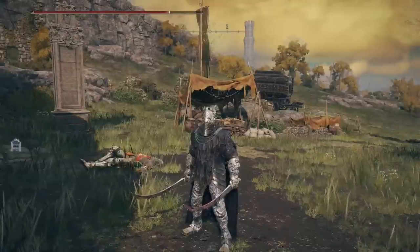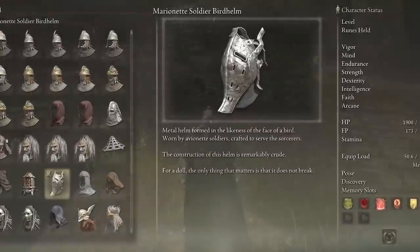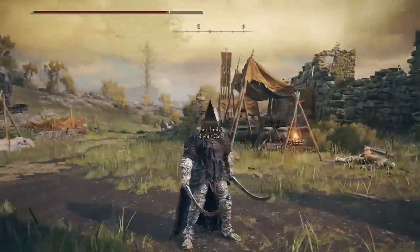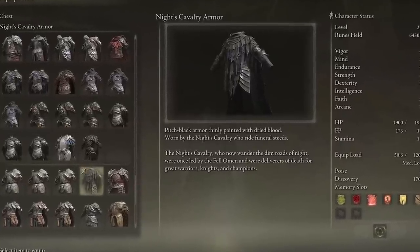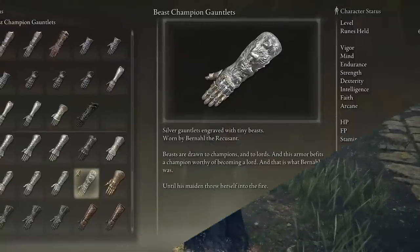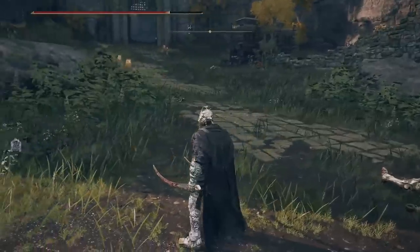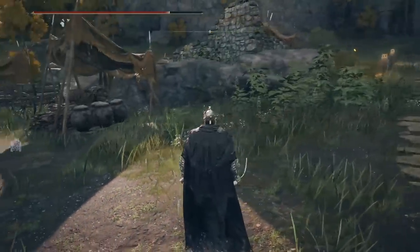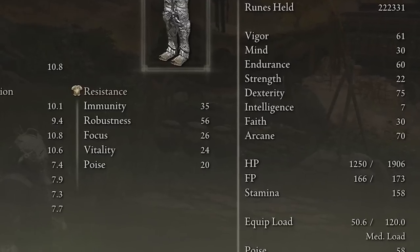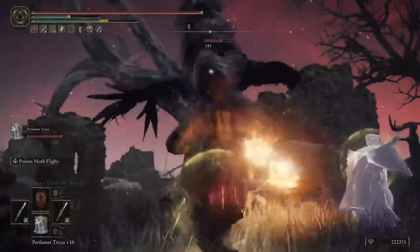Now let's move on to the armor. We're rocking the Marionette Soldier Bird Helm — the only helm I found that looks close to a Plague Doctor helmet. The chest piece is the Knight's Cavalry armor, the hands are the Beast Champion Gauntlets, and the legs are the Beast Champion Greaves. This whole set gives you a medium load and poise at 58. For stats: Vigor 61, Mind 30, Endurance 60, Strength 22, Dexterity 75, Intelligence 7, Faith 30, and Arcane 70 — total level 277 at the start of New Game Plus 5.